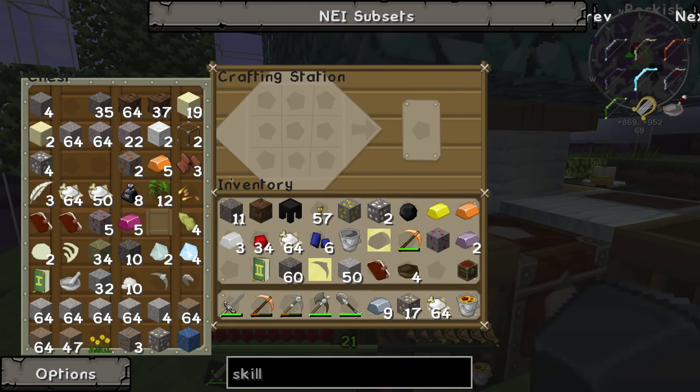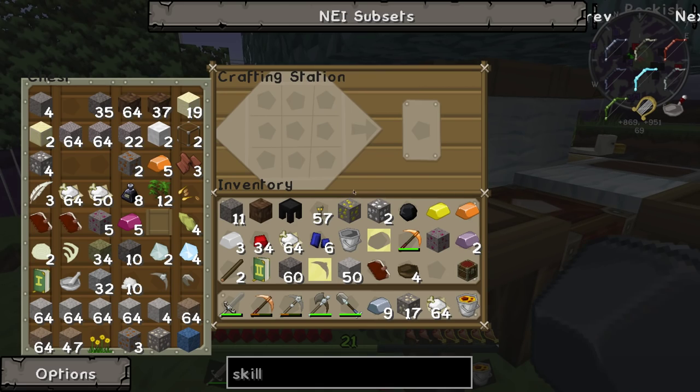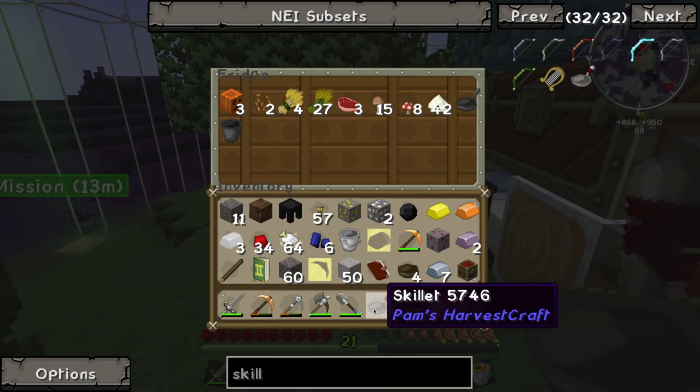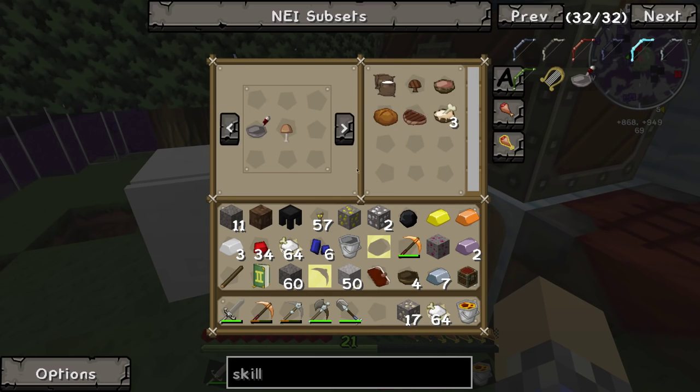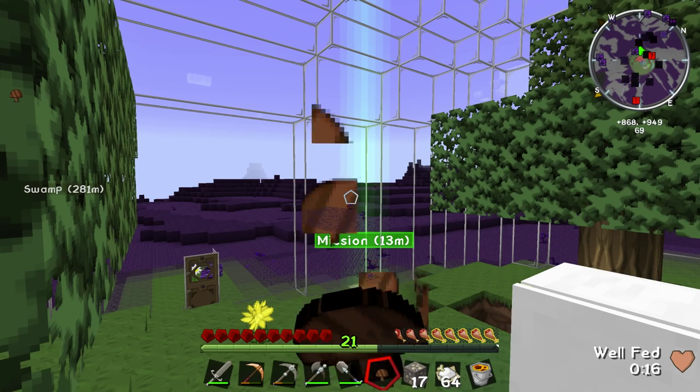We got our two iron ingots. We need to make sticks first — we've got some sticks right here. We'll add our stick. Apparently the placement does matter. Skillet! Throw our skillet in here and we'll see if we can get us some grilled mushrooms. Excellent! We'll make two of them. Wow, this is amazing. What else can we make?